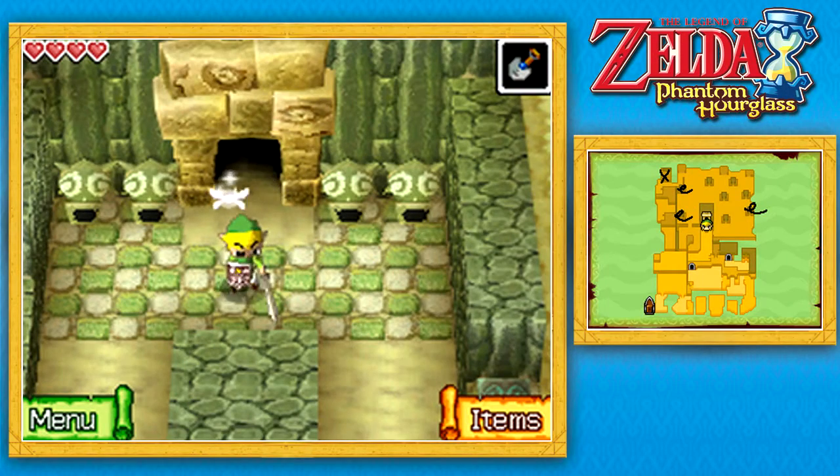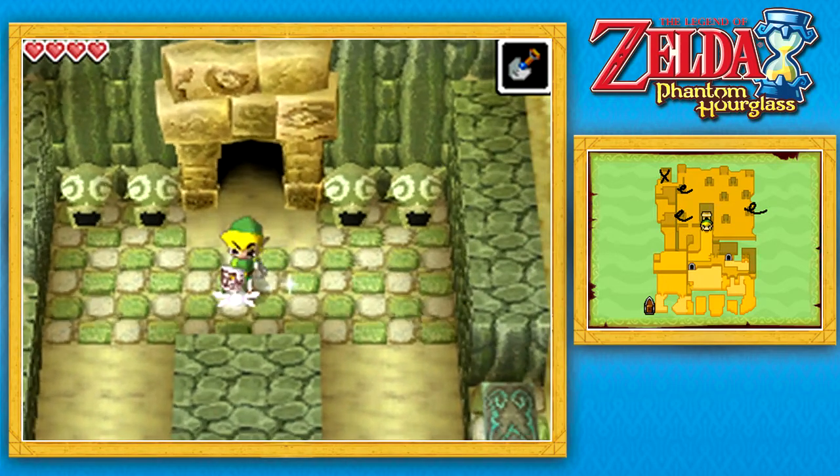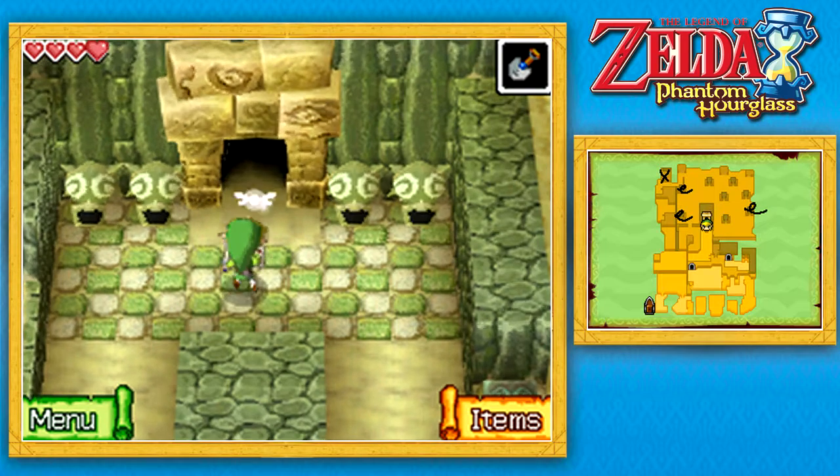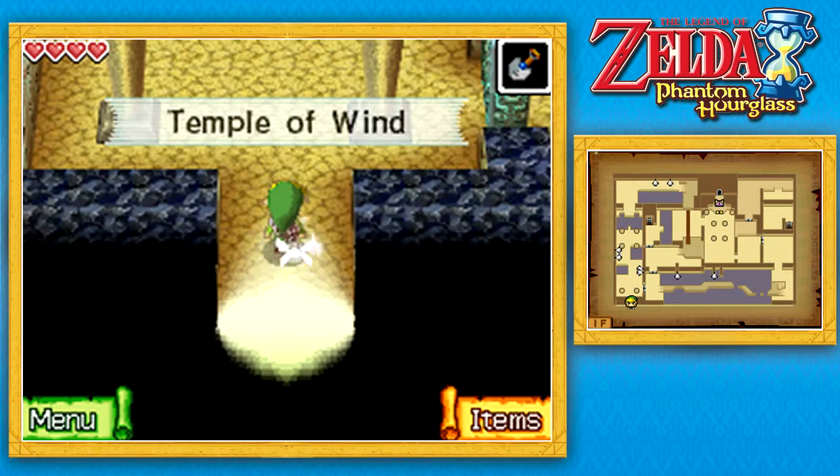What's up everybody, once again my name is Matt and welcome back to Let's Play The Legend of Zelda Phantom Hourglass. In the last episode, we sailed through the fog to get to the Isle of Gusts, then we solved the puzzle and opened up the way to the second temple. So in this episode, what do you say we head inside and take on the Temple of Wind?